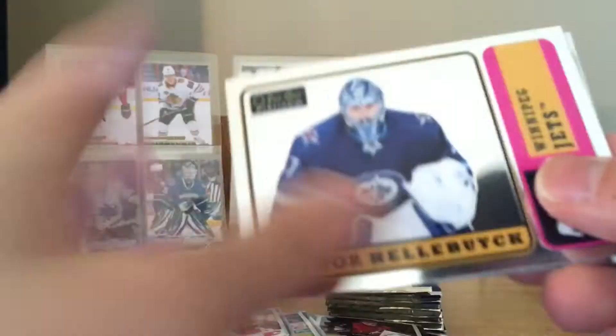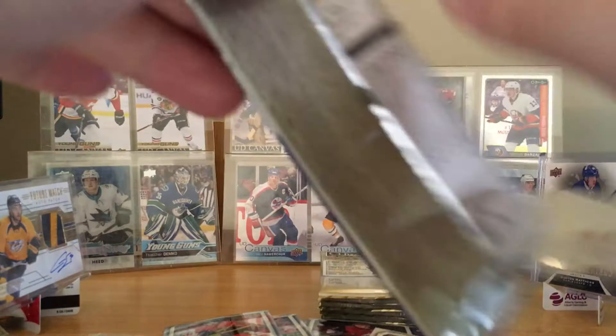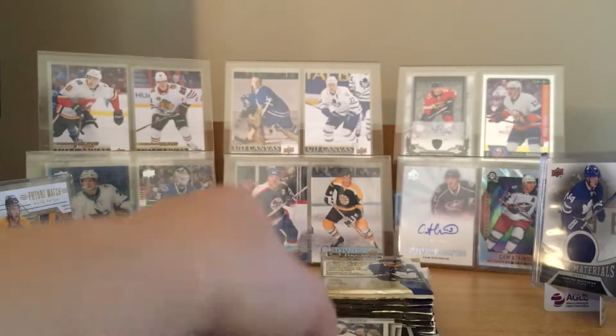Now the right side of the box — Bobby Ryan. Ovechkin. Connor Hellebuyck retro. Marquee rookie Casey Mittelstadt — oops, Casey Mittelstadt. Marion Hossa — totally forgot about this guy! Ryan Getzlaff. Rainbow of Josh Bailey. And Anze Kopitar — not in the Selke this year.